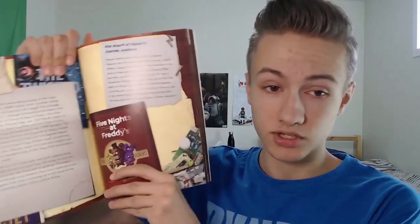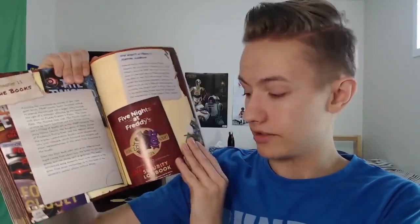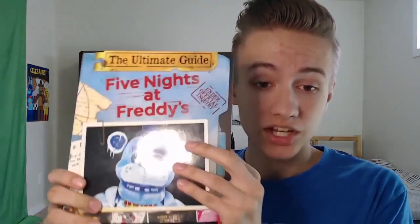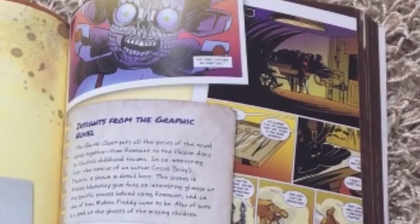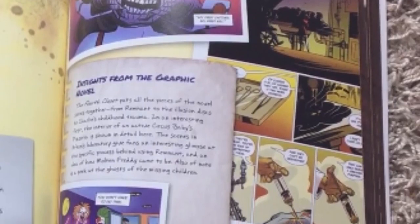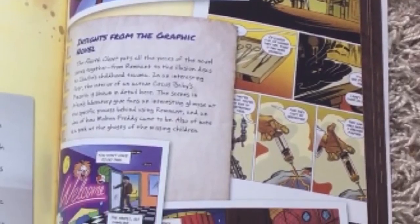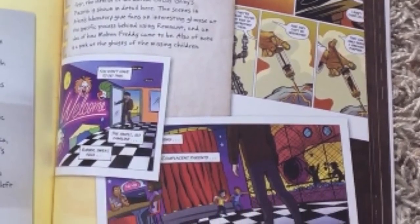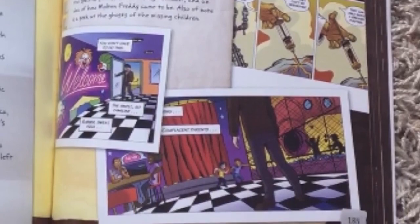There's a chapter on the original book series — the Silver Eyes, the Twisted Ones, the Fourth Closet, and the Security Logbook. It talks about their stories and what they mean for the rest of the series. It even covers the graphic novels, which is interesting because the final graphic novel wasn't out when this Freddy Files came out. So it actually has some spoilers for that graphic novel and includes some cool screenshots from it that we otherwise would not have seen until the book released.